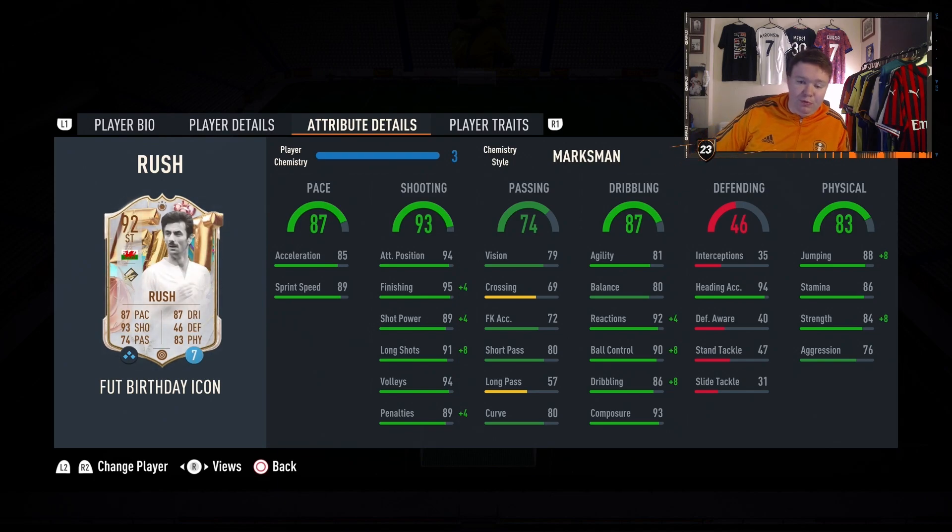Passing is poor, let's be honest — 80 short passing, 73 long kicks, 79 vision, 80 curve. You don't use a massive amount of passing when you're a striker, especially a lone striker, so we'll see how he does with that.